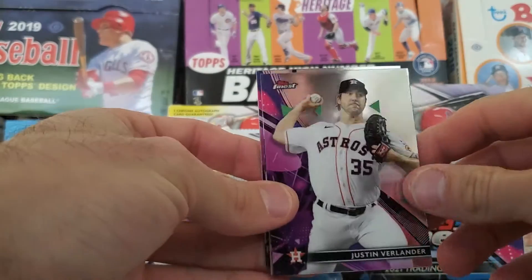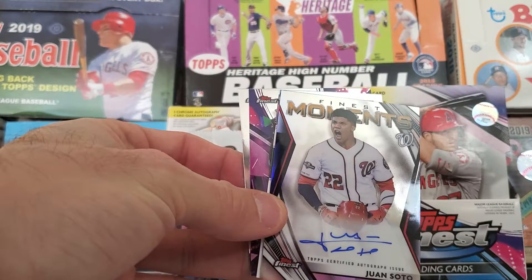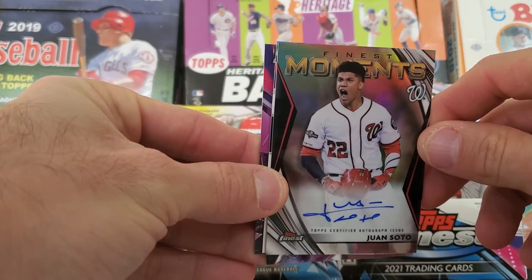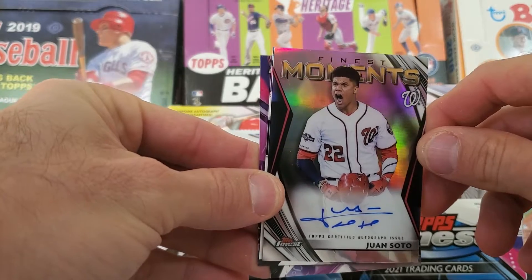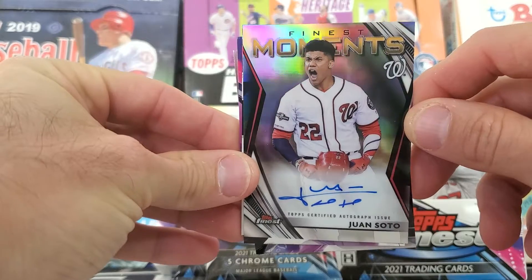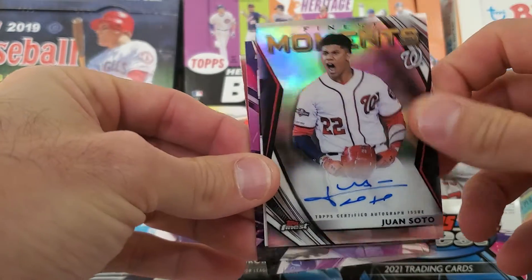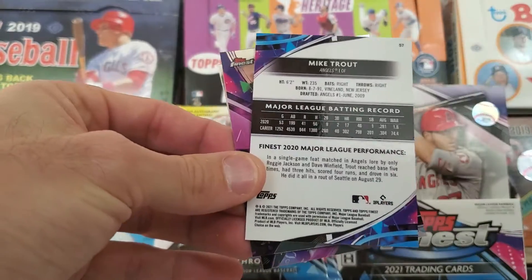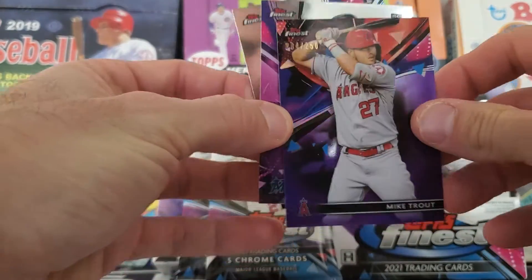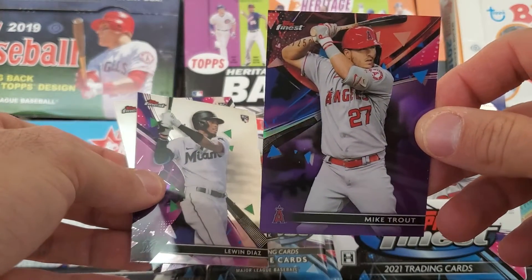Pack number two — we've got more Astros, Justin Verlander. And look what we've got: Juan Soto Finest Moments autograph! Take a look at it here. What a hit. Right behind it — what a pack — Mike Trout Purple Refractor, numbered to 250.